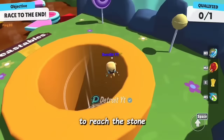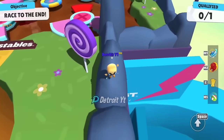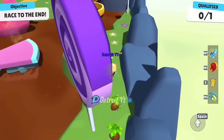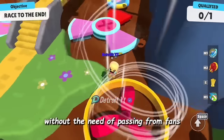We will take a high jump through the fan to reach the stone. By jumping on stones we can reach this place. With the help of this you can directly reach this place without the need of passing from fans.